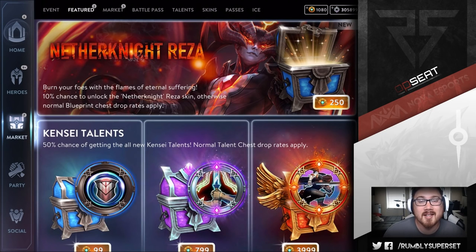Welcome back. This time we're doing a chest opening for Nether Knight Reza. We have a 10% chance to unlock this skin, and we only have roughly a thousand ice, so that's four chests to open. It's only a 10% chance, so there's a high chance we might not get it for a long time and spend quite a bit of ice doing so.